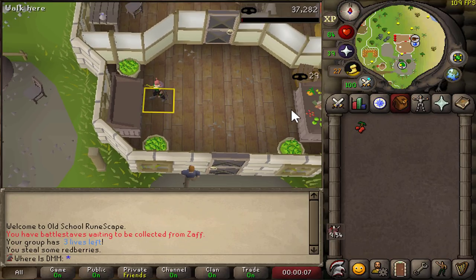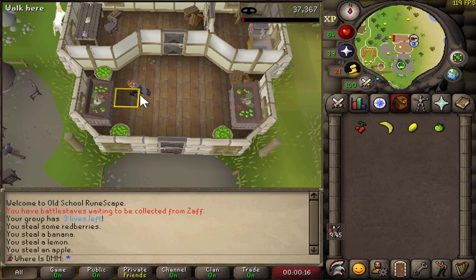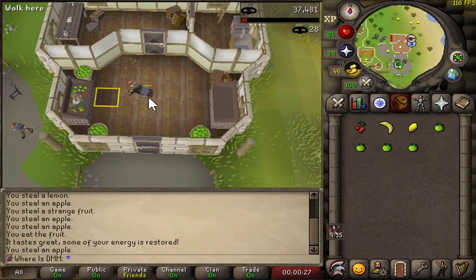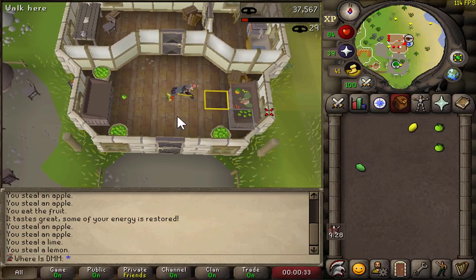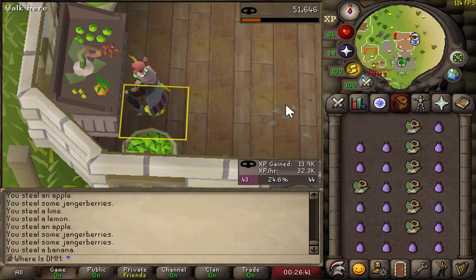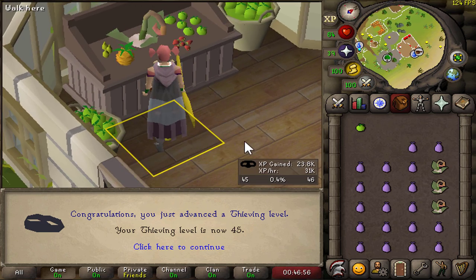The first thing we need to do is get our thieving up. Level 42 is the requirement for Temple of Ikov and level 53 is the requirement for Desert Treasure. So depending on how I'm feeling, I might knock out 53 thieving straight away. The idea is you run between these fruit stalls in Hosidius, eat all the strange fruits that give you run energy, and drop everything else. I've decided I'm going for 45 thieving here so I'll be able to blackjack. That's 45 thieving done.